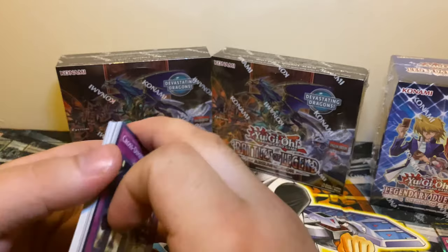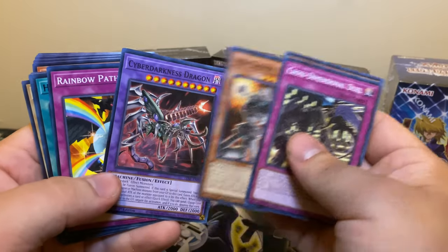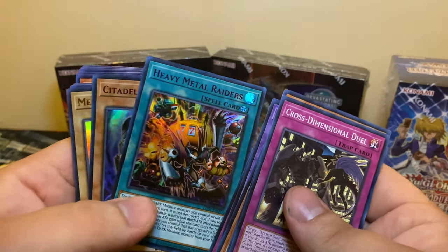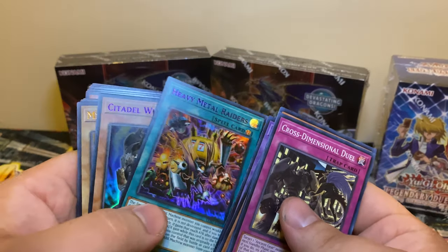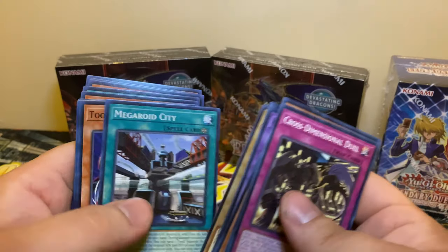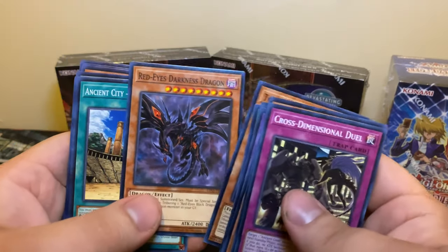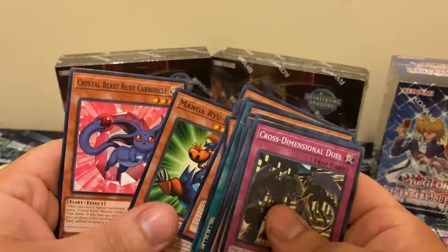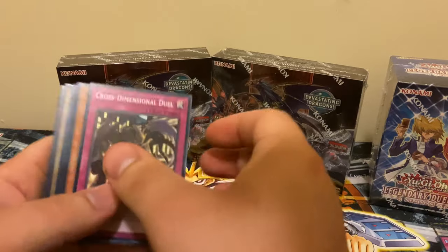Let's see what we get — Tune cards are in here, Ancient Gears are in here, Cyber, a lot of the older card archetypes, which makes it good. Our color for this pack looks like purple. We've got Citadel Whale, Malefi... Rabbi, and Summoned Skull — I have this in first edition, I have three copies first edition, but it's always cool to have more even though it's a common. There's a lot of Cyber. There goes my light — hopefully the quality is not too bad. Let me go ahead and pull these holos out.